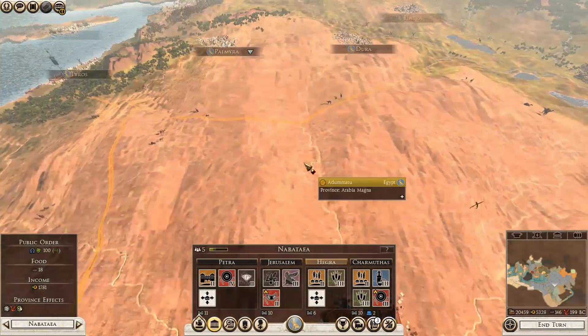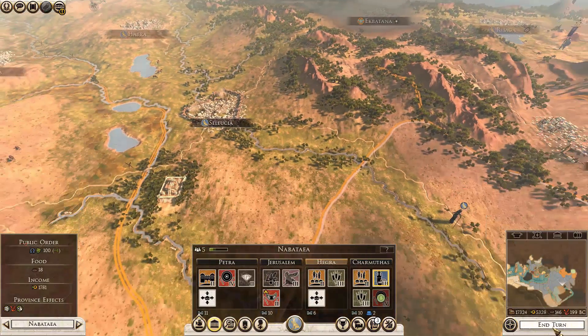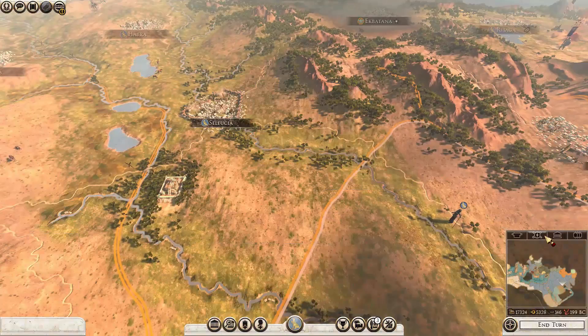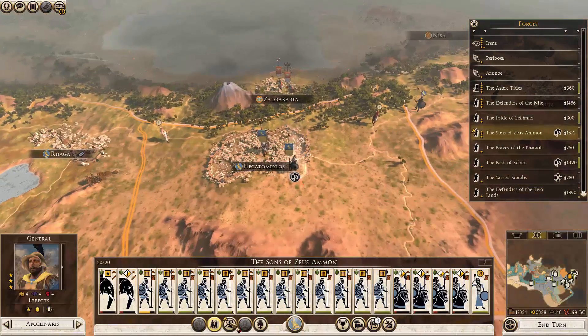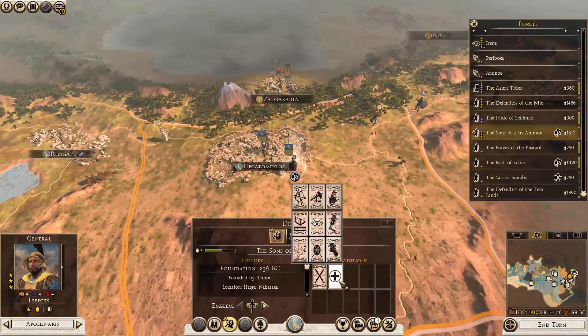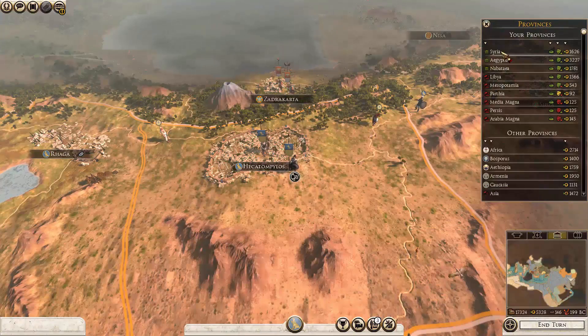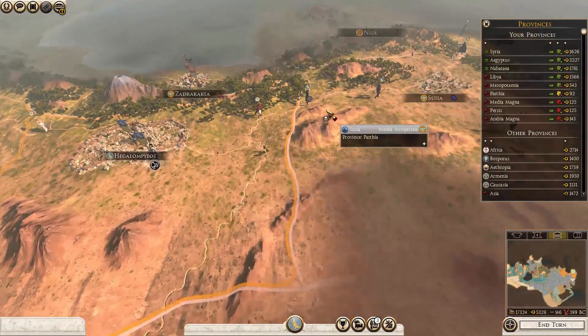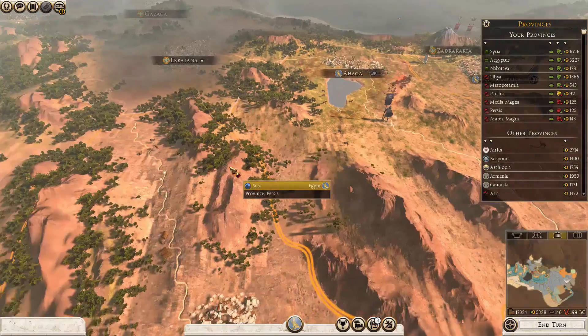I'm not going to build anything here because I'm going to need to recruit from Royal Barracks in any single province I have. How many provinces am I present in now? In Syria — one, two, three, four, five, six, seven, eight, nine. I need to be in two more provinces to get the reward — the nice money bonus that comes with it.